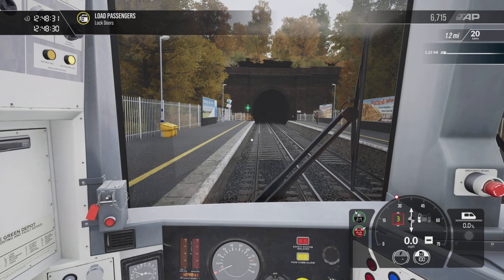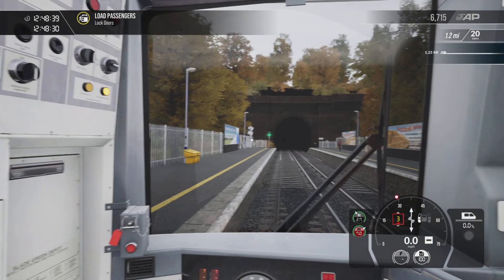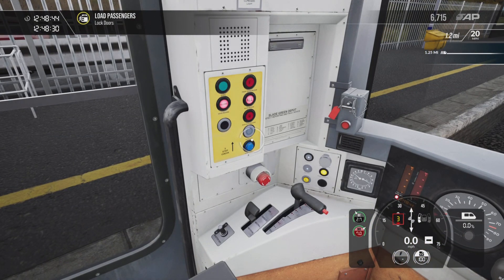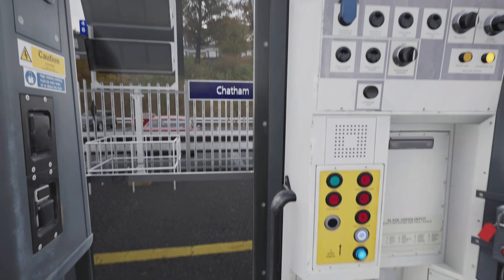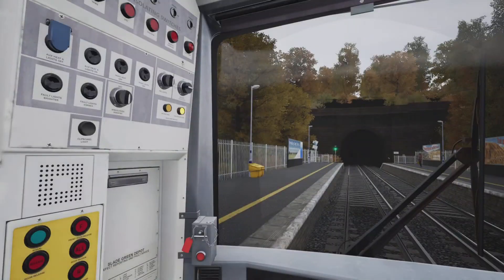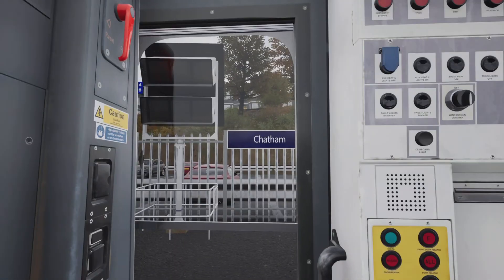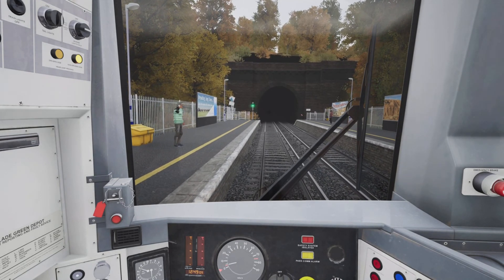We are at our scheduled departure time. Because we have CCTV monitors we don't actually have to open the window and look back along the platform this time. Checking the signal — green — looking at the CCTV monitors, pressing the door close button. Door interlock light has illuminated, final glance at the CCTV monitors and the signal. F and R switch into forward, releasing the brakes, power notch one, just looking at the CCTV monitors as we begin moving off, up to power notch two.